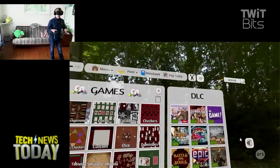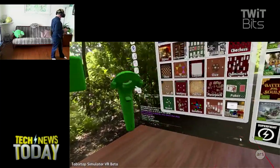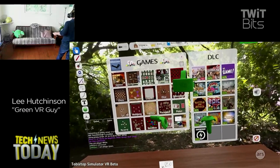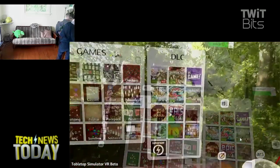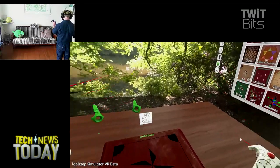The idea is this: you land in a virtual reality space where you can generate whatever tabletop game you want. It comes preloaded with sort of the standard old guard ones — jigsaw puzzles, chess, Parcheesi, checkers, backgammon, dominoes. It also has an RPG kit, as they call it.